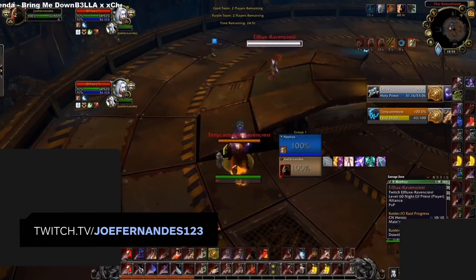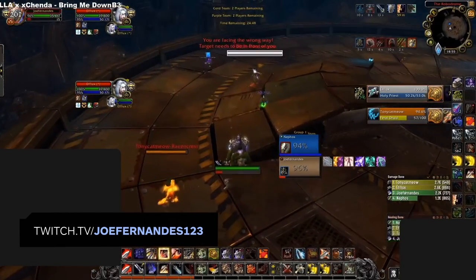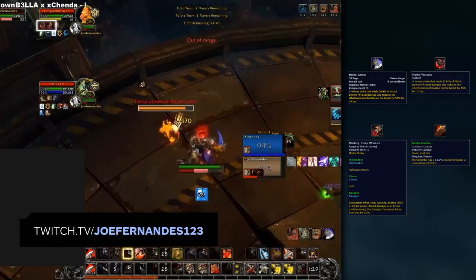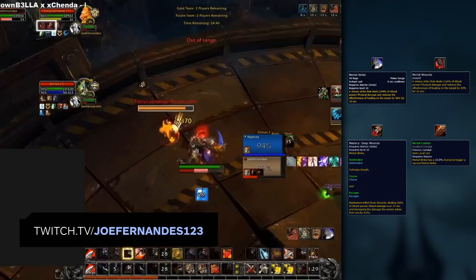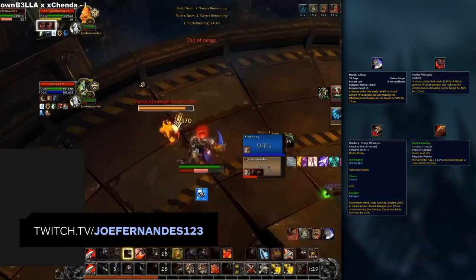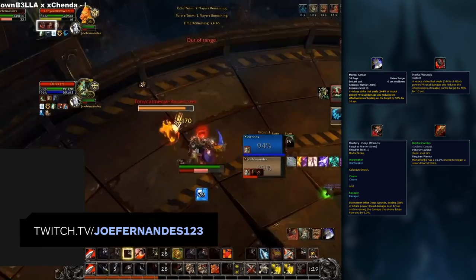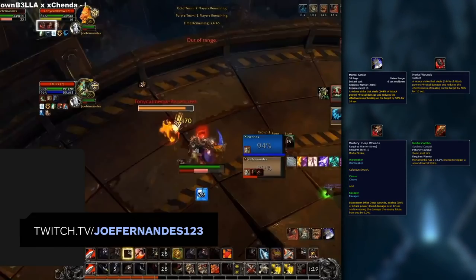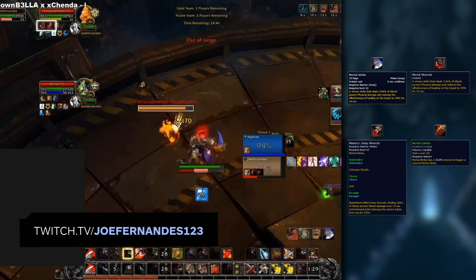Mortal Strike is your biggest priority for damage, being important to use as soon as possible. It puts up mortal wounds on your target, reducing all healing effects by 25%. It activates Deep Wounds, which applies your mastery, and has the potential to proc your mortal combo conduit. Targets affected by Deep Wounds take more damage depending on your mastery value. Using Mortal Strike off cooldown will keep these two debuffs up, reducing the enemy's healing throughput.